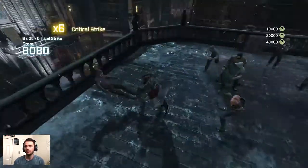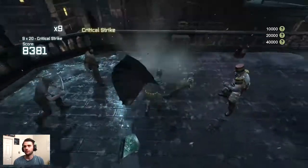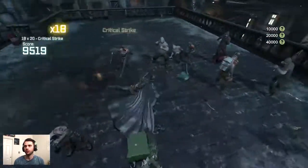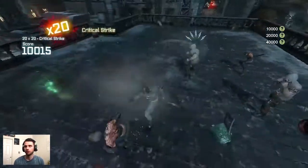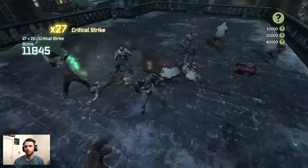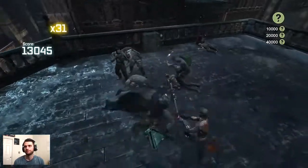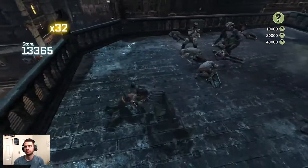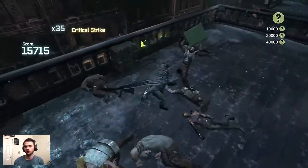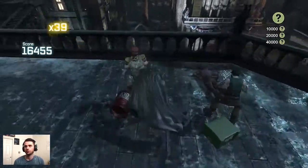Shield disarm combo breaker, Batarang cancel, and now we're in the red score streak with an electric gadget combo — gave us a bunch of stuns for a brief period allowing follow-up attacks. I didn't want to risk the strike so I evaded because I knew he was about to throw that item at me. Now we're going to finish off this round with our staple.